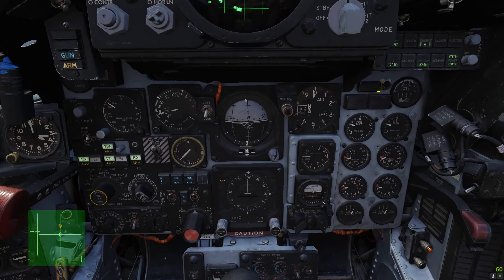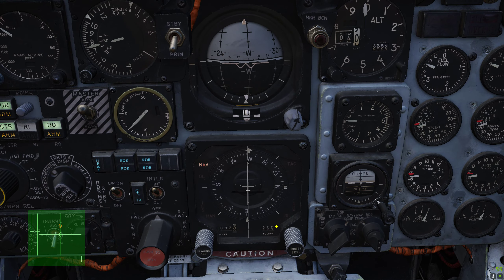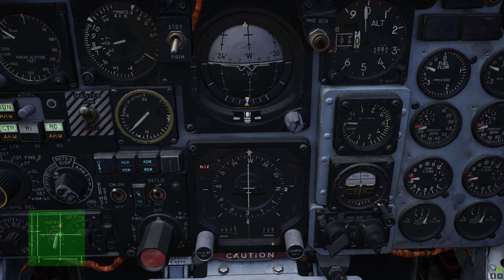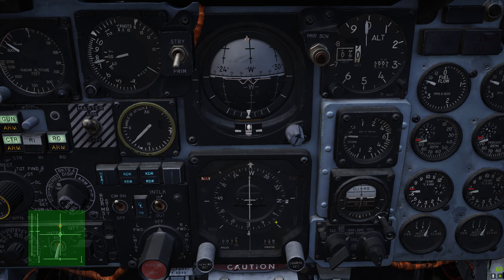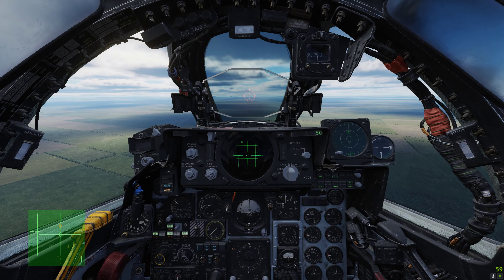We have our HSI down here which shows we've got 33 miles to our IP point on a heading of 269. When we reach the IP point, Jester will automatically select the next waypoint, which is the target.